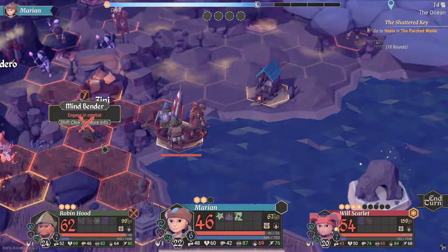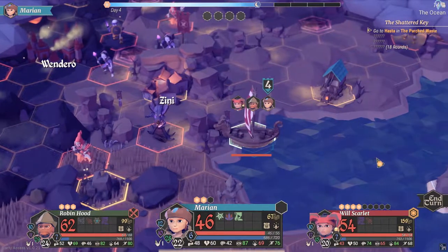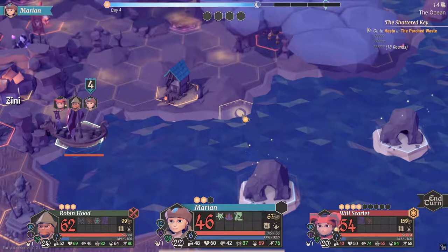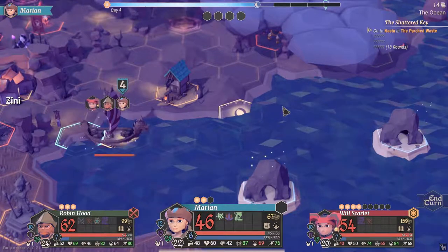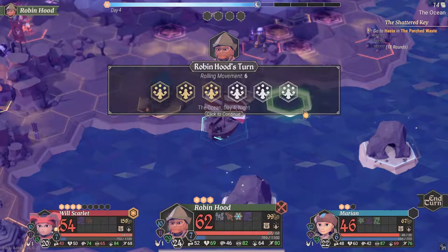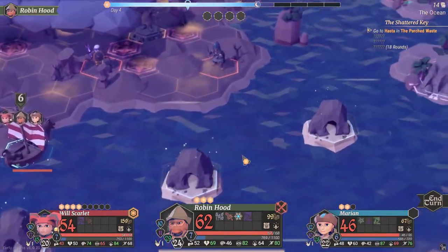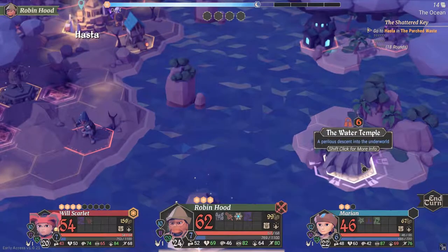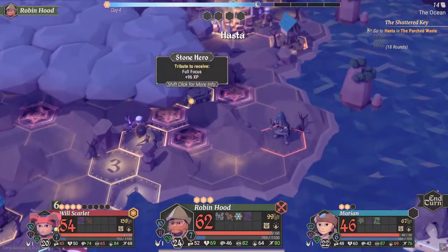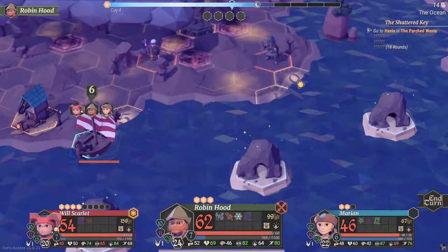Maybe I should be fighting some fights here. The mind bender was danger level 7, so I don't know if we want to tackle something that dangerous. Let's go along the coast toward our quest objective. I see a bone lord and a master thief — danger level 7 isn't something I really want to tackle. Our experience has finally ramped up to plus 96 though, so that's good to see — maybe that's a balance change they've made recently.